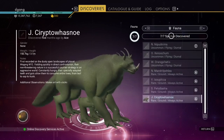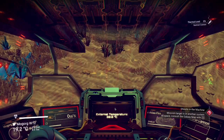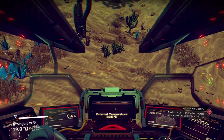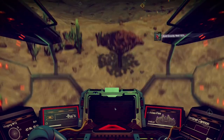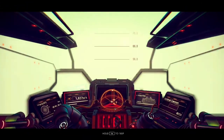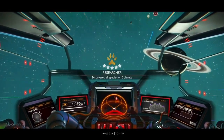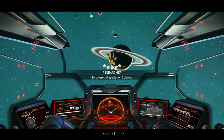That's another 1,750 nanites. I'm leaving this planet now. Journey milestone accomplished — researcher, 5 stars, discovered all species on 5 planets.